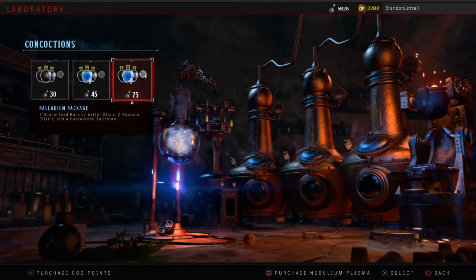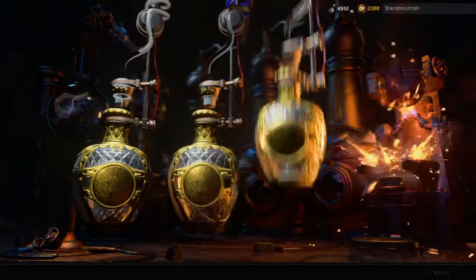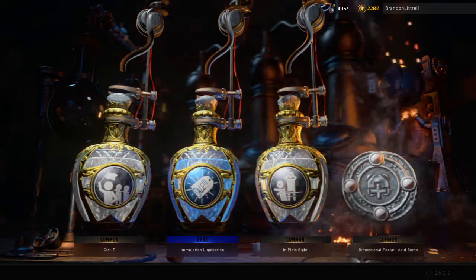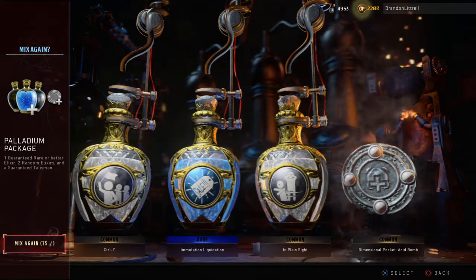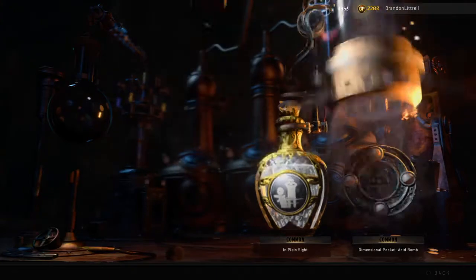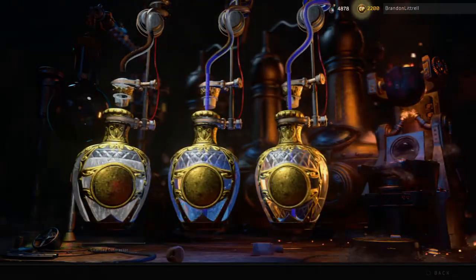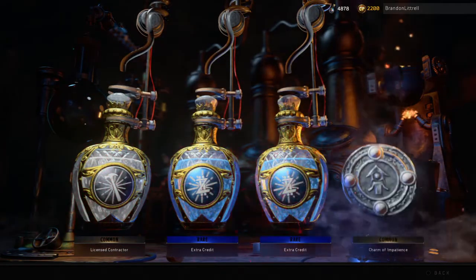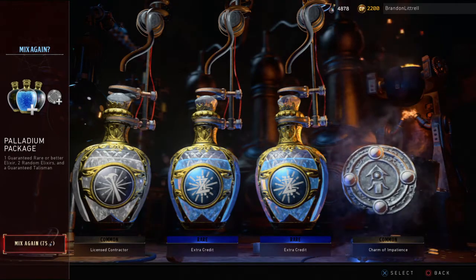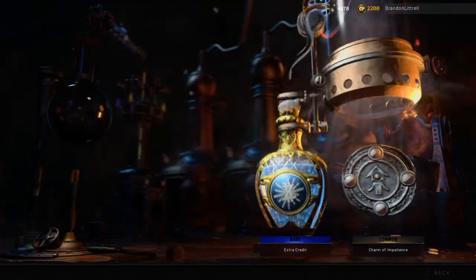Let's jump right into it. We do get the Acid Bomb talisman and Fire Sale — it's probably the best one out of those so far — two extra credits, and the Charm of Impotence. All right, no complaints.